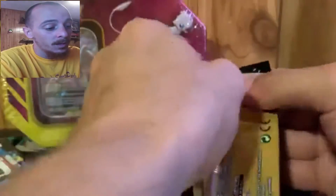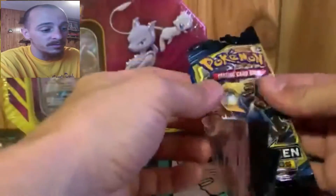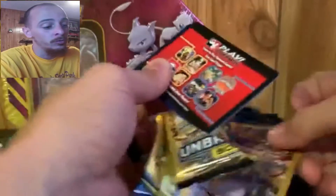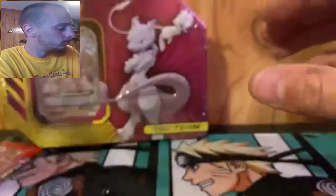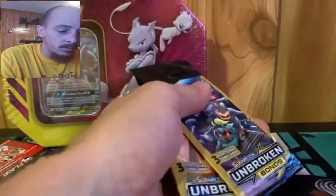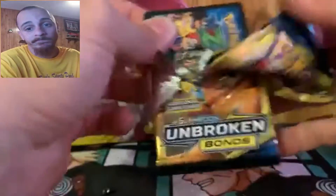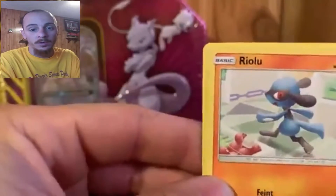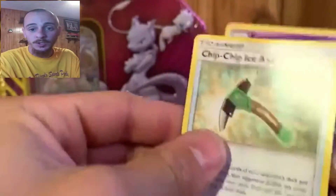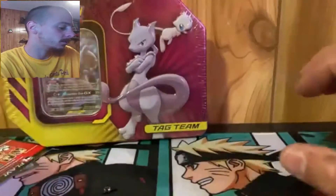I hope you guys do enjoy this as much as I enjoy it. I don't do many things like this - I thought it'd be cool to do something different on my channel. So we got a Jigglypuff, we got a Krabby, and we got an Energy Spinner. We got a Riolu, got an Espurr, and a Chip-Chip Ice Axe. Any rare? No, just common or uncommon - what's new.